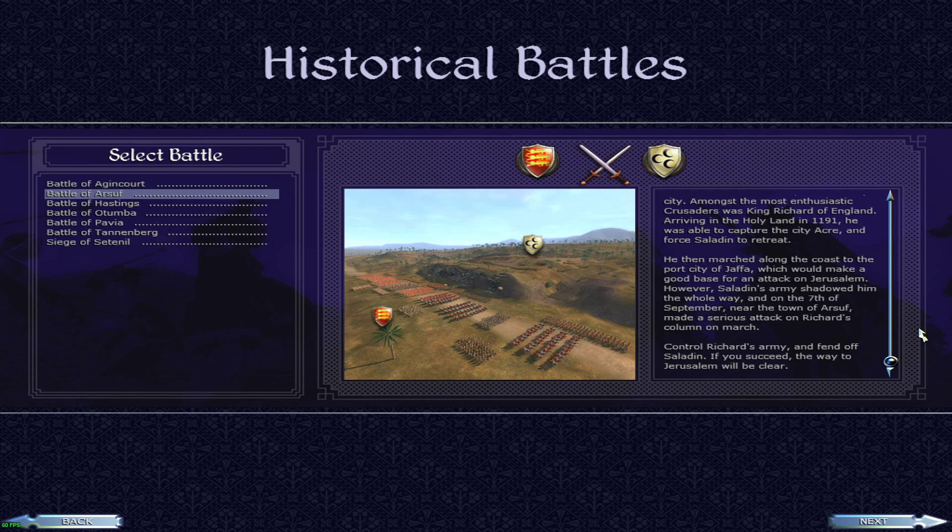Control Richard's army and fend off Saladin. If you succeed, the way to Jerusalem will be clear.